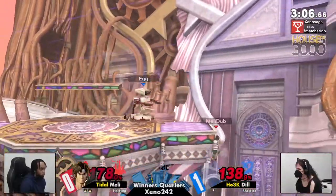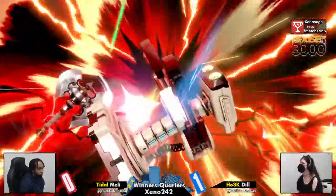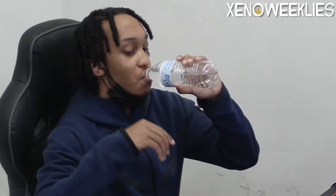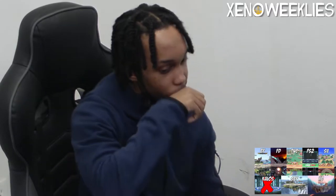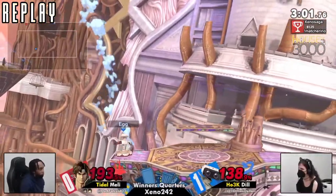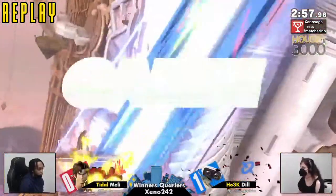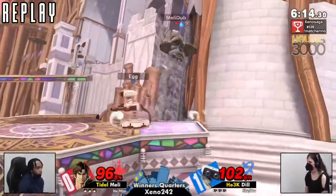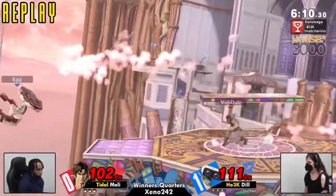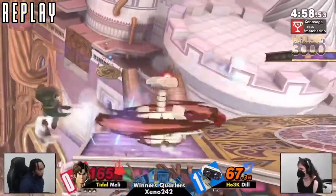Dil has her work cut out for her because she's got to take out this stock and the next while being at 140%. We might be looking at a game three — in fact, we are. Meli going to be getting rid of Kalos. Dil's last stage going to be Smashville. And there goes the axe going to take out Dil's final stock. So now it is 1-1 — we're in a game three situation. Meli ended up taking the first stock, and Dil was kind of always playing catch-up to equalize, but after that it's relatively even. That 2v1 combo setup really helped Meli keep the lead.